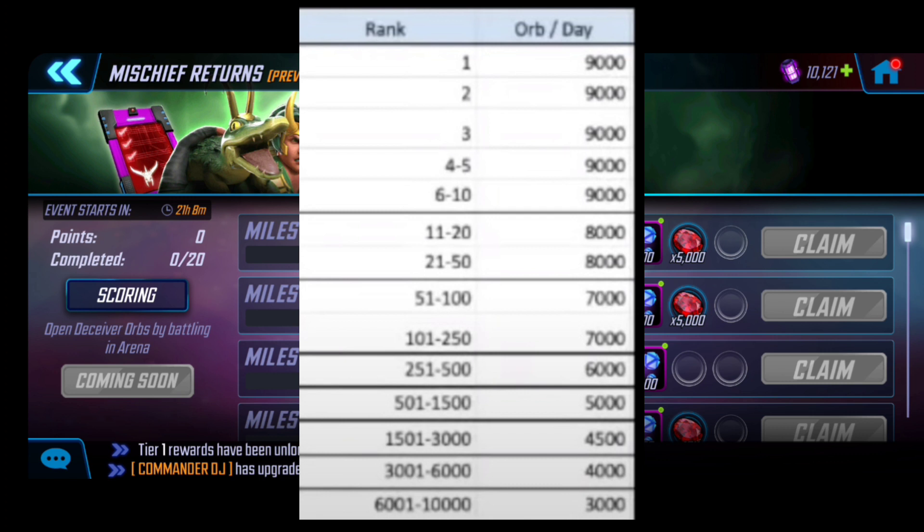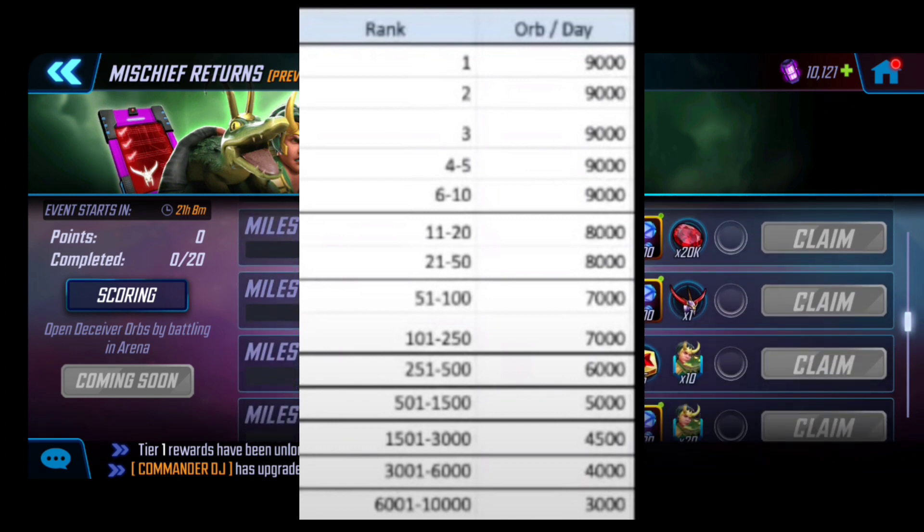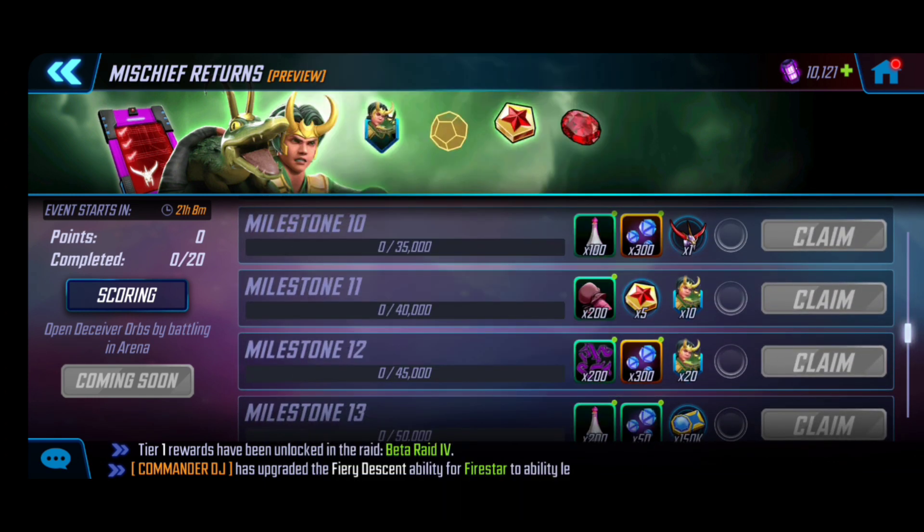The arena ranking determines the points added to this milestone each day. In order to hit the maximum milestones and earn the maximum 45,000 shards — that's milestone 12 — you really want about 7,000 points per day, which is 45,000 divided by seven. That puts us in the top 250 in terms of arena ranking if you want to close this event. If you're not in that range, keep in mind there will be another opportunity to top up on points.